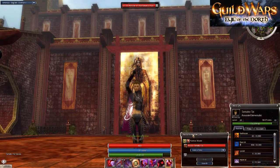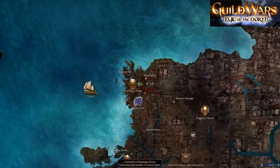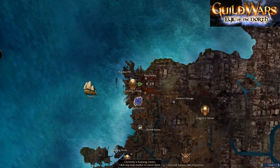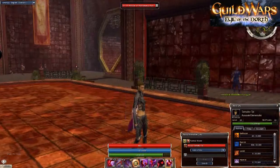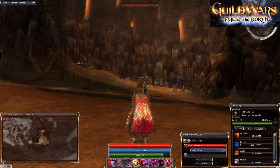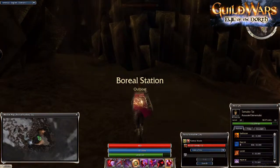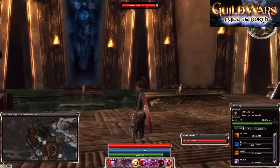Hey people, Quagamill here coming at you with another Hall of Monuments video. A lot of you that watched the last video probably finished saying 'what the heck, I just went to my Hall of Monuments and there's nothing there — where are my eight points?' Or you're thinking, 'how do I even get to my Hall of Monuments?' So after you've finished playing through Factions and received your payments and leveled up...